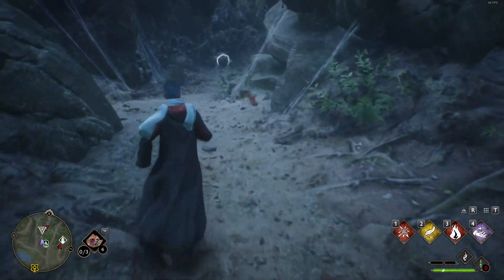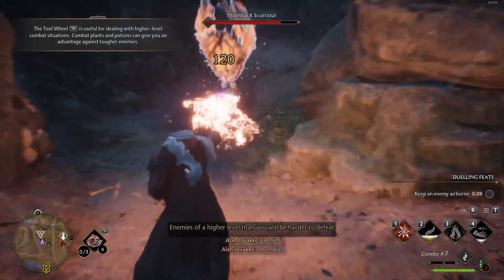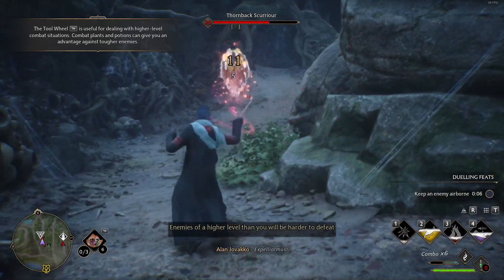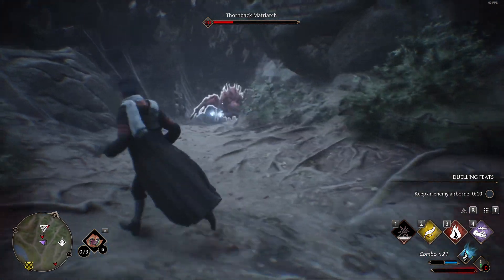Even though the mobs will be higher level than you, it is totally doable. Spiders are vulnerable to fire attacks, and you can use Expelliarmus as a second spam attack.